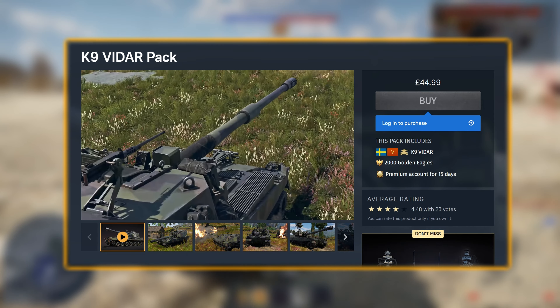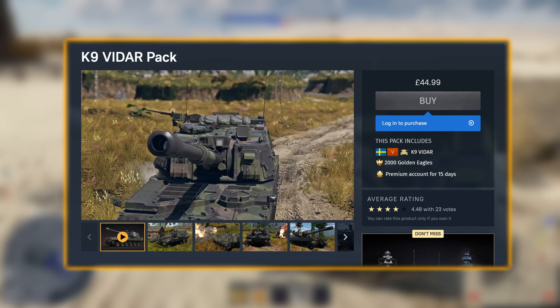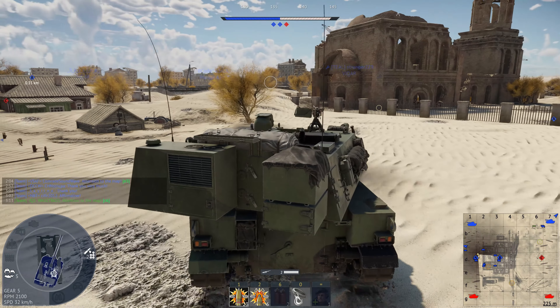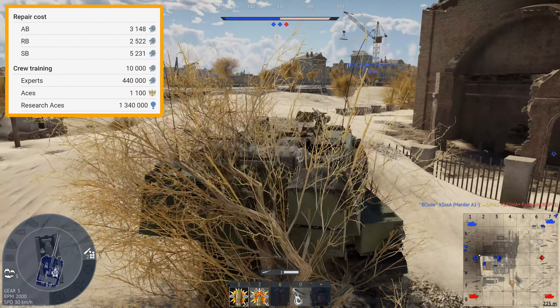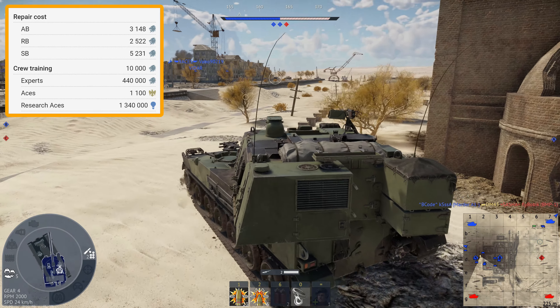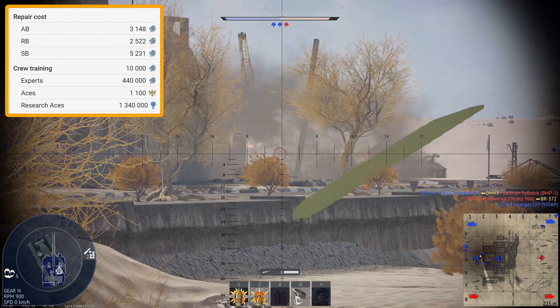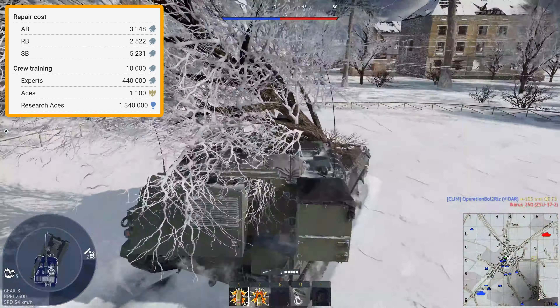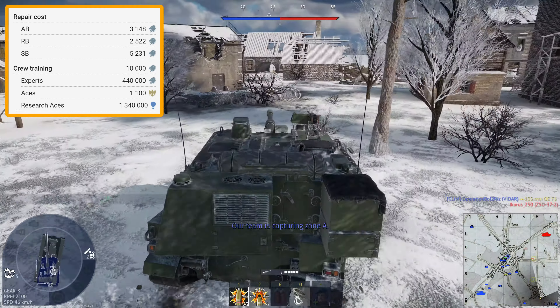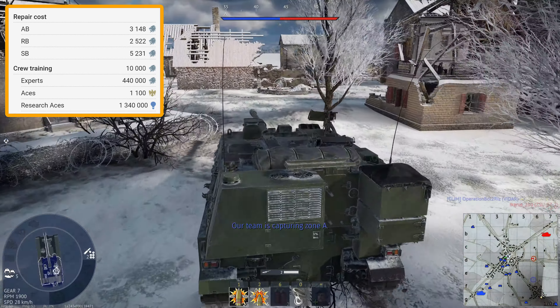It also comes with 2,000 golden eagles and 15 days of premium time. To put it in your lineup, it's the same 10,000 silver lions as you'd expect from any other premium. For the expert qualification, which will help you out a lot with the reload speed, it's 440,000 silver lions. For the ace qualification, it's 1,100 golden eagles. I'd recommend getting these two if you can afford it.